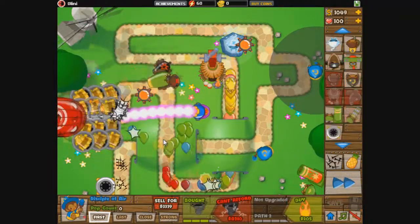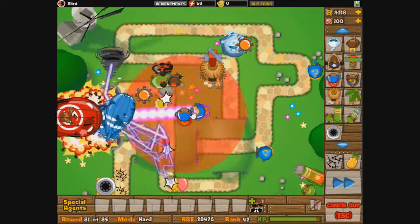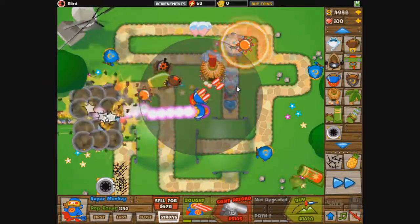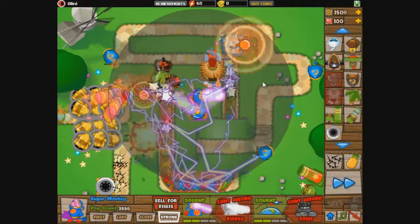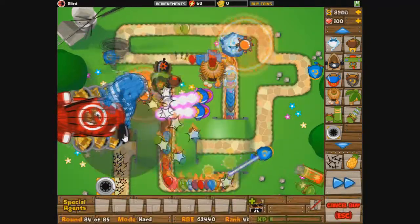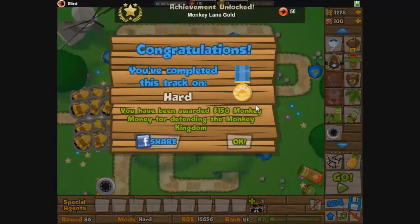We are doing quite well — round 79, almost finished with five more rounds to go. It's going to be quite hard at the end. The last round is the ZOMG, which is quite hard. But I think we can make it. I bought another super monkey with plasma vision put on strong so it will take out the MOABs. A lot of MOABs, a lot of bloons. And now the final level — here we go, the ZOMG. And there we go, we made it!